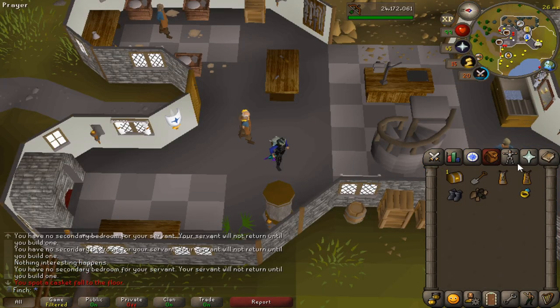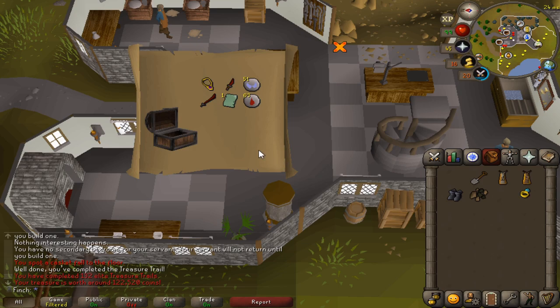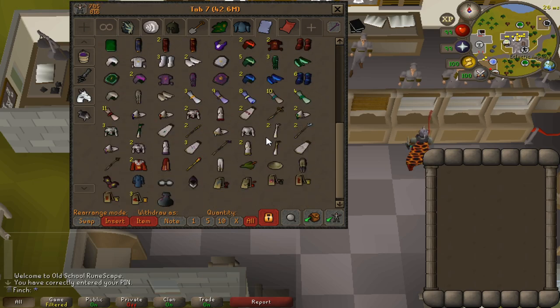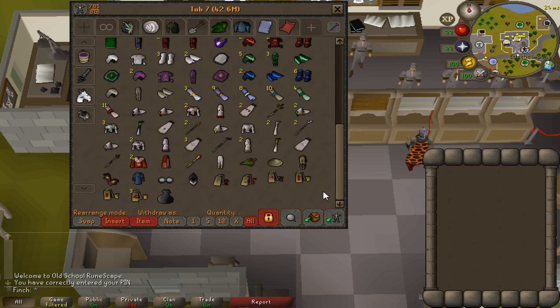Picked up an Elite Clue from Seracnis of all places — whole lot of nothing. The Costume Room update has just gone live, so I'm going to head over to my house and stick a bunch of stuff in the Costume Room, saving myself about 100 bank spaces, which would be really nice.